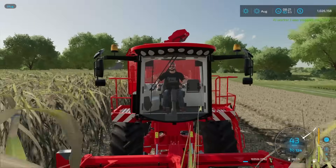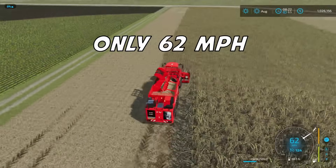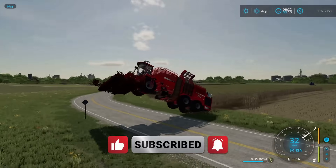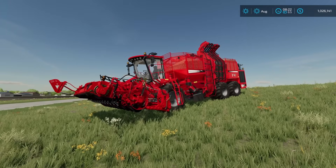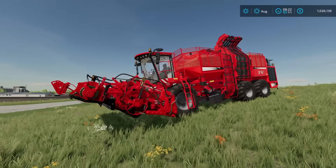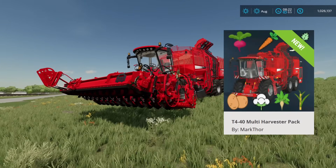Hey, y'all want to see something pretty cool? We are fast farming sugar cane on console, guys. I am doing 62 miles an hour right now. If you enjoyed this video, make sure you hit the like button, subscribe, and turn on your notifications. Driver53 here, and today I'm going to show you how I was able to fast farm the sugar cane. I got 62 miles an hour in this awesome mod right here — this is the T440 multi-harvester pack from Mark Thor.